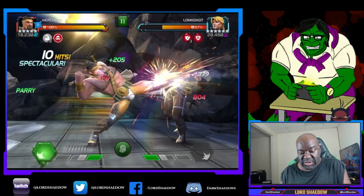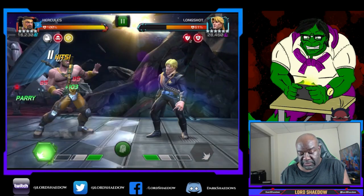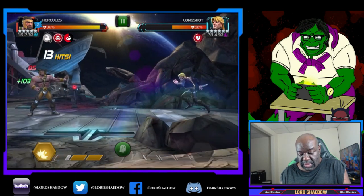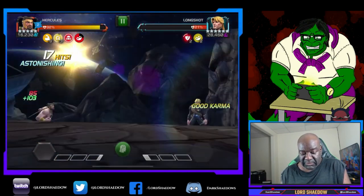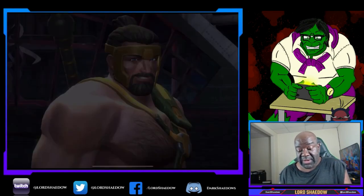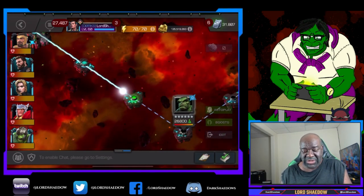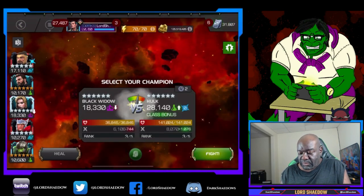When we start the next fight, we should start with two persistent charges. Boom — intercept — stunned him and done. That's the first fight down. Didn't mean to push him to a special two, but we survived it so it's all good.